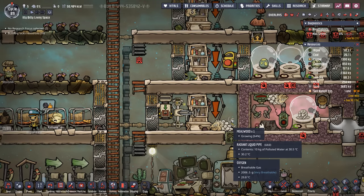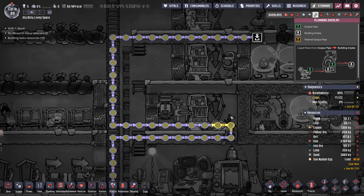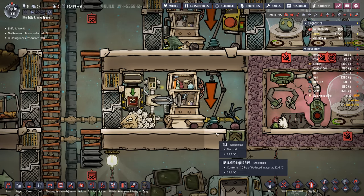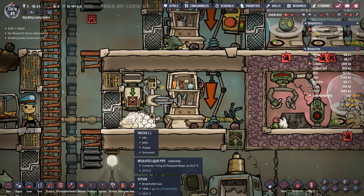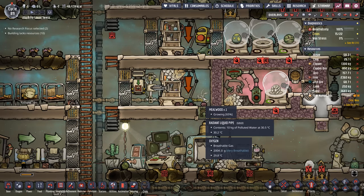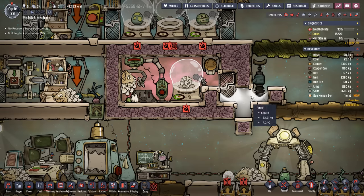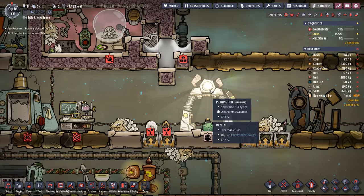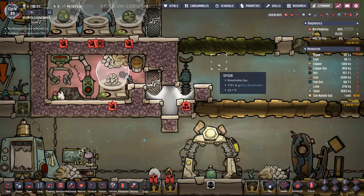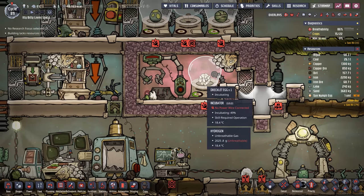This mealwood is doing a lot better. Since I'm bringing a bunch of chill water in here anyways, I decided there was no reason to insulate this room, which was just containing the heat being produced by the DRECO. Now that it's sharing with the surrounding environment the mealwood is growing once again. One thing on the to-do list — this liquid lock is full of all that beautiful brine we grabbed from the printing pot in the past couple of episodes. What I'd like to do is put a couple of suits here so the duplicants don't have to get sopping wet every time they go through.